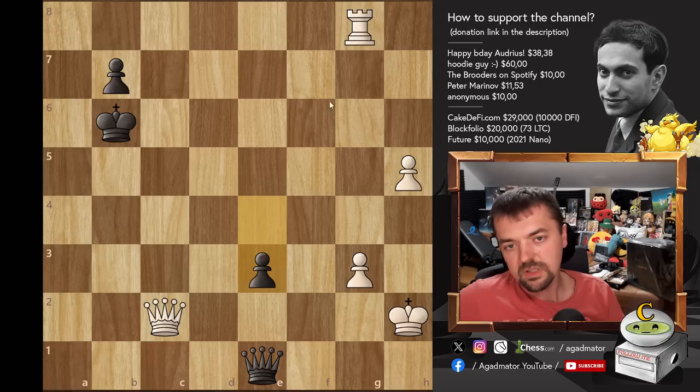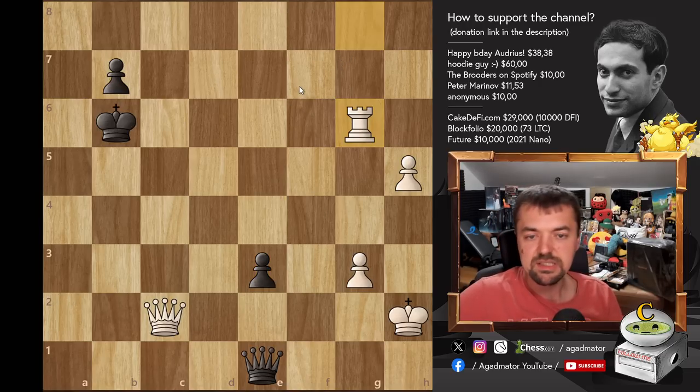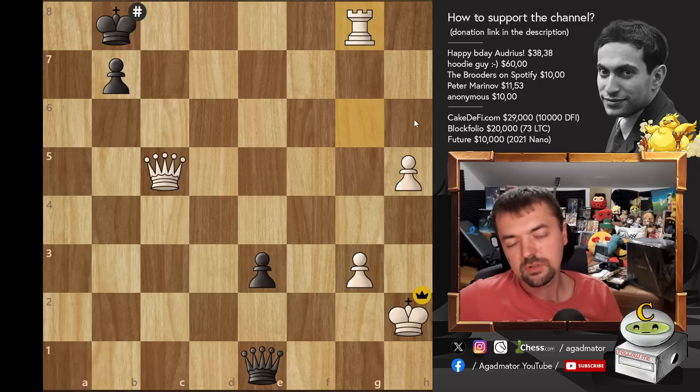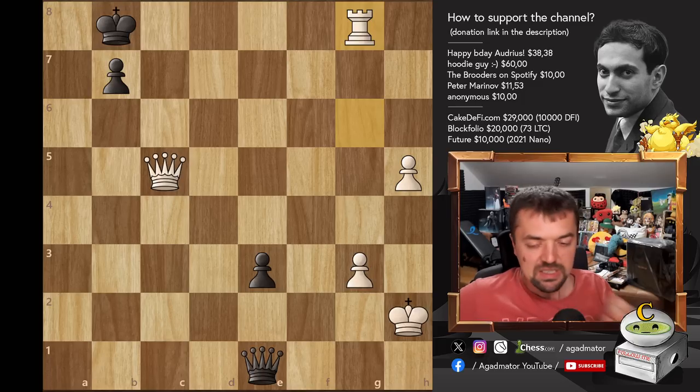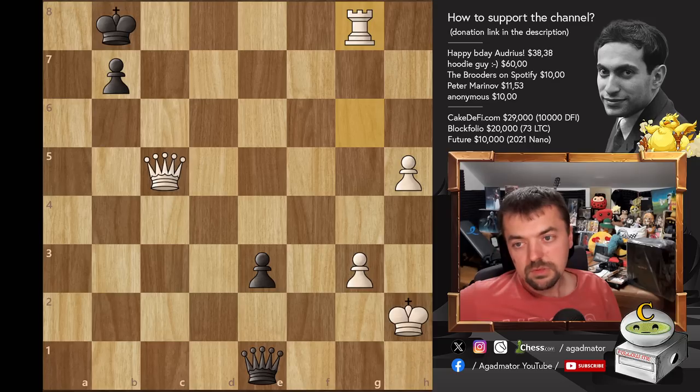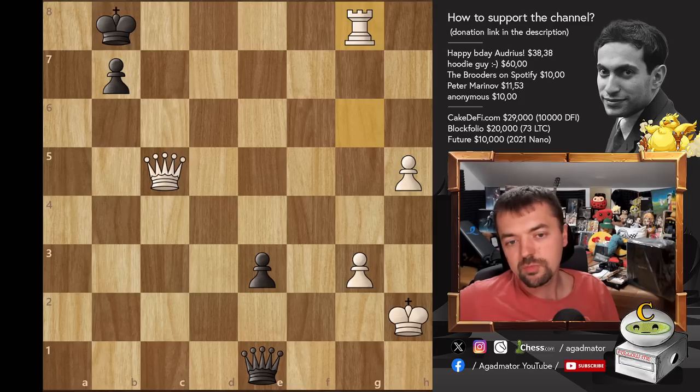Once he makes a move, we can pretty much do anything. Let's say Rook G6 check, King goes here, Queen C5 check, Rook KG8, and the Rook to G8 will be checkmate. So really a weird game. Really difficult to play against Alekhine's defense — you've seen how many variations there are. You never know when to put the Knight on E4, whether you can play it, should you play C4, should you tuck the Bishop back to C2. So many weird lines. But I'm happy with how it went.